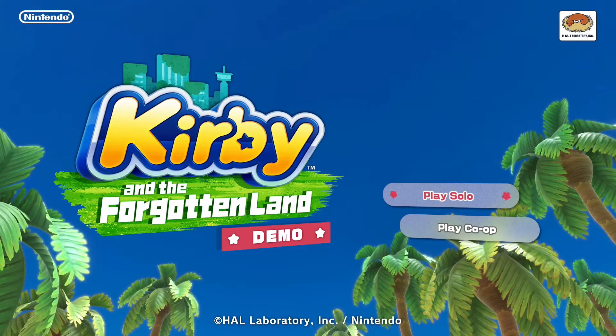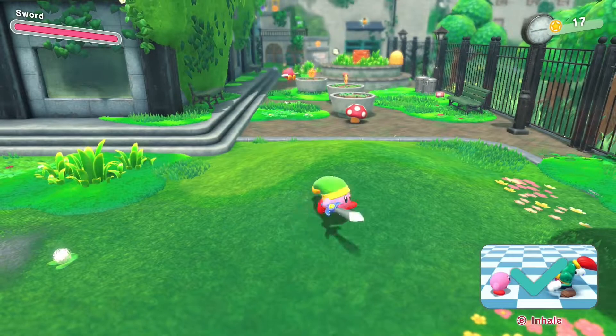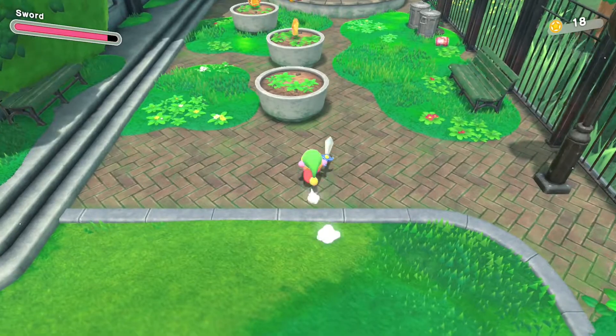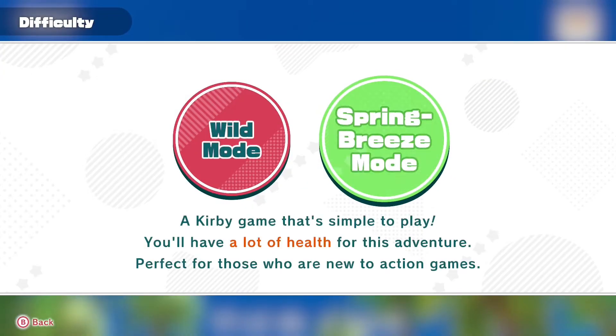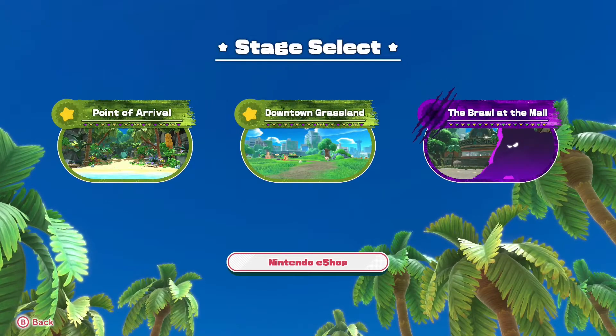Before you get started, know that the Kirby and the Forgotten Land demo features both solo and cooperative modes. If you think you would enjoy this with a buddy, call them over. I played it in solo mode, but co-op would remind me of the LEGO games based on how the levels are structured. There are also difficulty settings, which were a surprise for me. The game features three stages, and you can change the difficulty before each one.